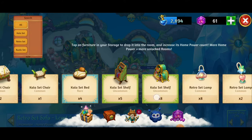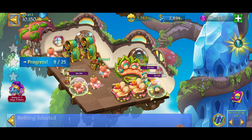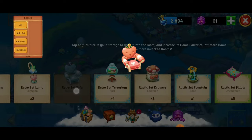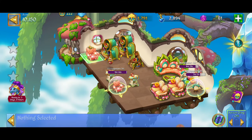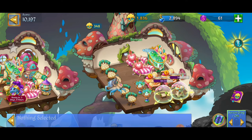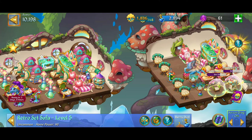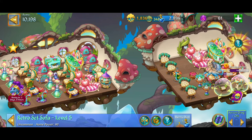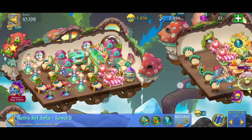We've got four of the level two — I don't mind a three merge every now and then, why not? Got four of those now. The retro set sofa is in storage — let's go! We've got an epic merge coming up — just merged the level three, and next we're going to merge these level four retro set sofas. Making two more of these level five retro set sofas — these are epic! They only take up one space and are worth a lot of home power. The sofas are definitely something you want to have.